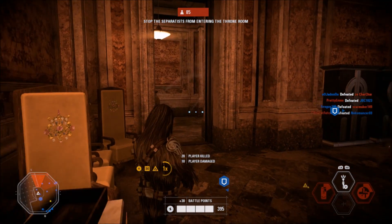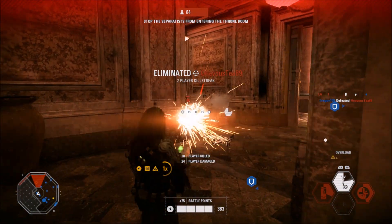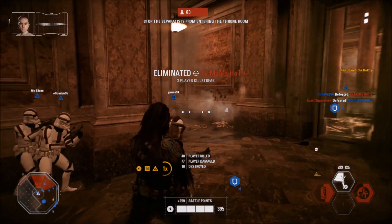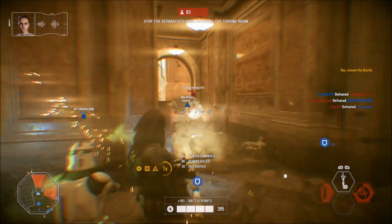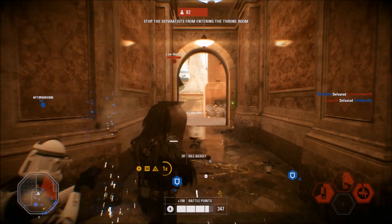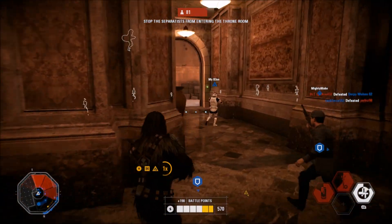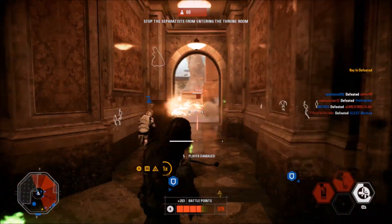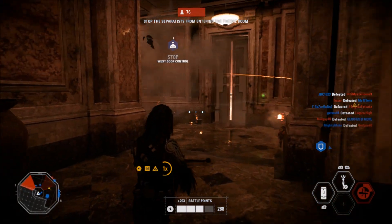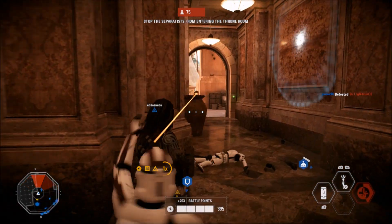Theed City on Naboo gets my number 2 spot, and this is all down to personal preference. While Kashyyyk is easily the most well-designed map in the game, Naboo is one of my favourite planets personally in the Star Wars universe. We saw bits of Theed in the Star Wars prequels but we were mainly inside the palace for most of it — we didn't get to see much of the city, and that's what I love exploring in Battlefront 2. There's also a smaller Naboo map for Heroes vs Villains: the power sector where Obi-Wan Kenobi and Qui-Gon Jinn took on Darth Maul, which is so amazing and makes me wish we had Obi-Wan and Qui-Gon in the game so we could recreate that very iconic battle.